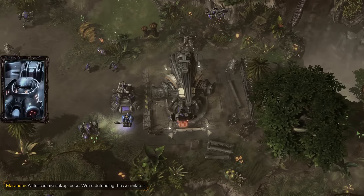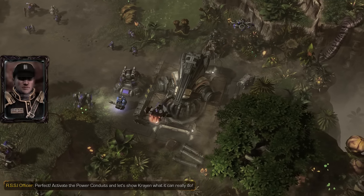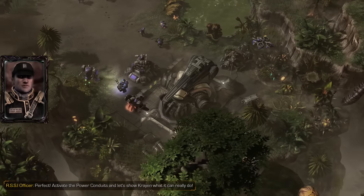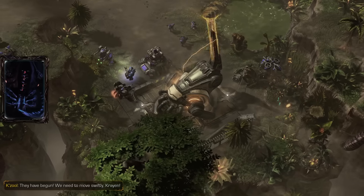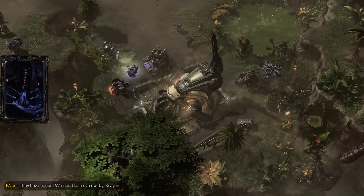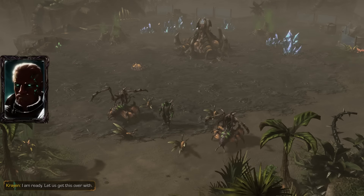All forces are set up, boss. We're defending the annihilator. Activate the power conduits and let's show Crane what it can really do. This seems like it's going to be very similar to that Lock and Load mission — the Lock and Load from Legacy of the Void mission. I'm ready. Let us get this over with.